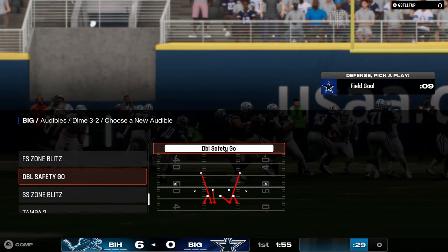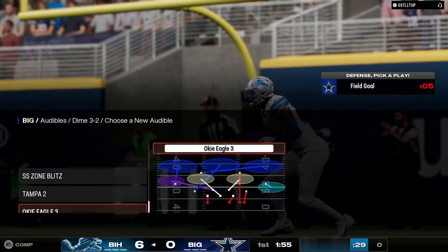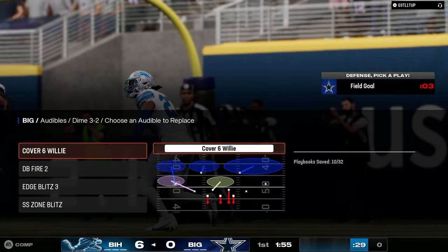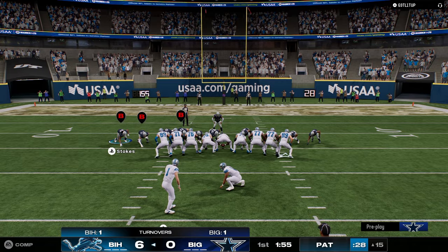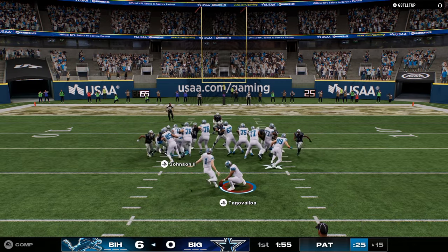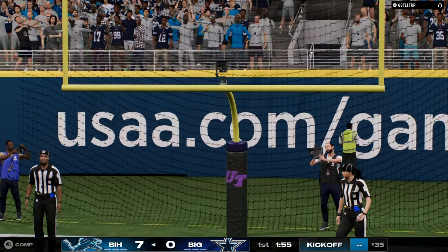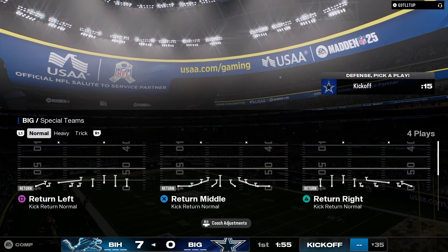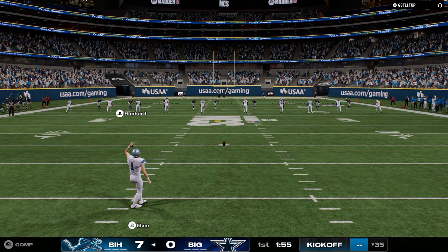So the best audibles for Dollar — pretty much unanimously I think at this point should be agreed upon. These are the best four audibles: Cover Six, DB Fire Two, Edge Blitz Three, and Strong Safety Zone Blitz. Not Free Safety Zone Blitz. If somebody is telling you to run Free Safety Zone Blitz in your audibles in Dollar, in my opinion they're wrong.